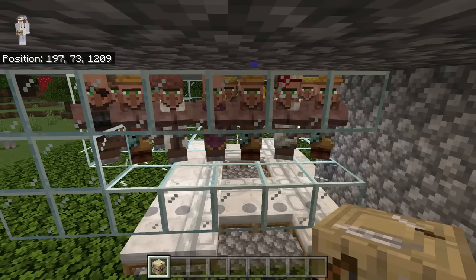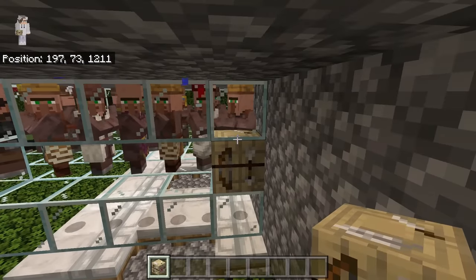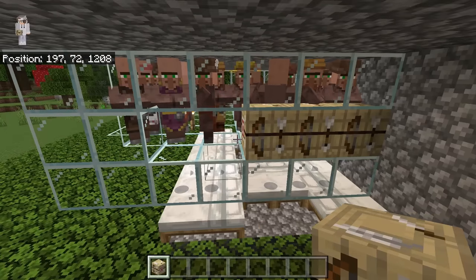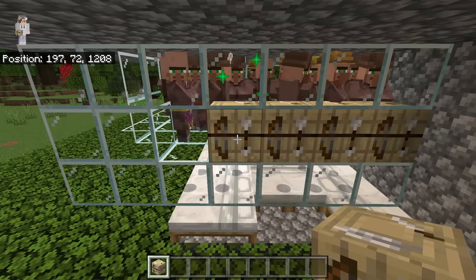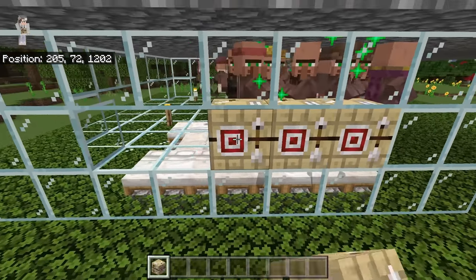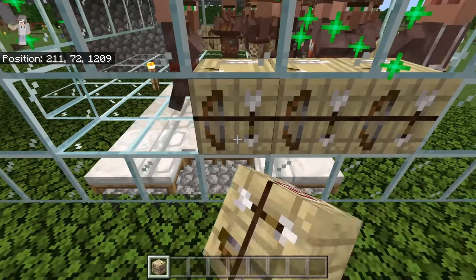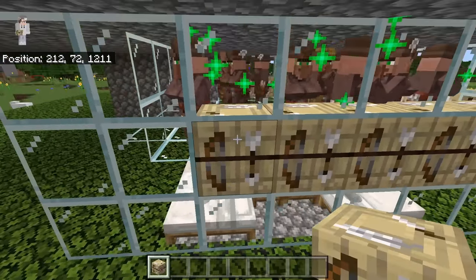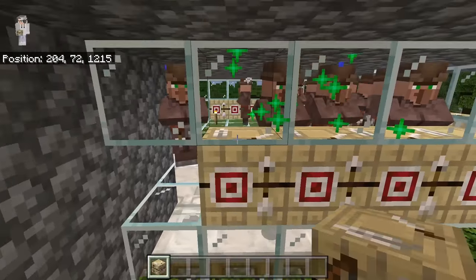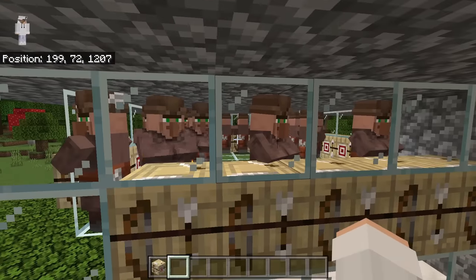The next step is to link each villager to a fletching table. To do that, first place a fletching table at this spot, then wait for it to show green particles. Once it has shown green particles, that means a villager has linked to it. Then place another fletching table over here, and continue placing a fletching table at each of the other spots. Make sure you wait for the fletching table to show green particles before placing the next one. Once you're done, there should be a total of 20 fletching tables — each linked to a villager — which should make all the villagers in this farm become fletchers.